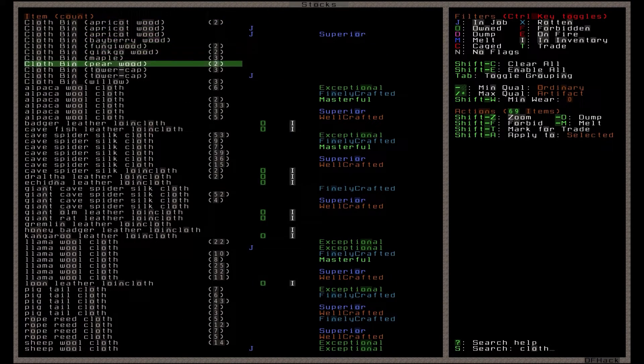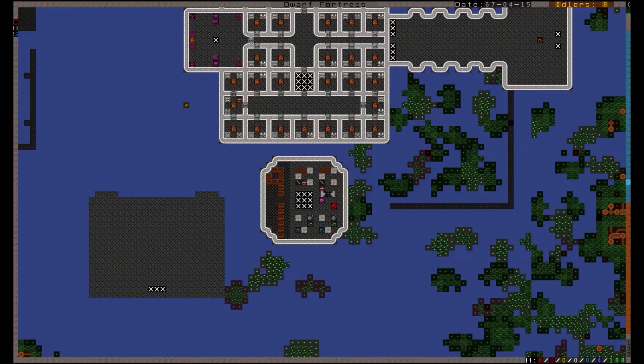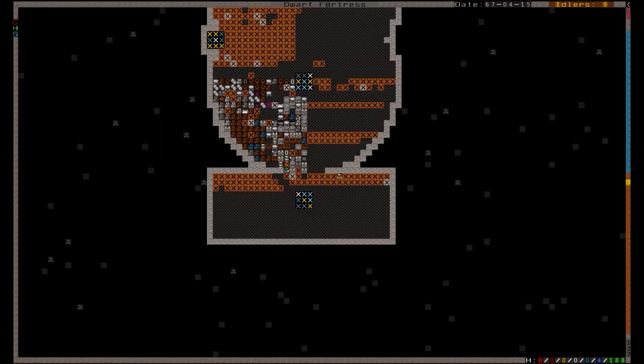Step one is to ensure that you have stock of the four main types of clothing material: cloth, silk, yarn, and leather.